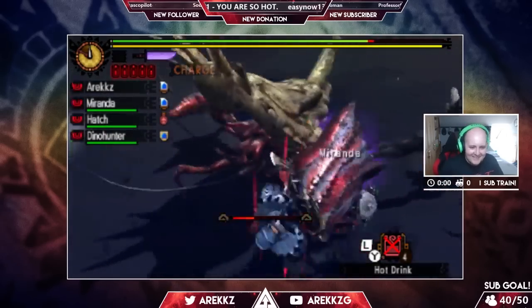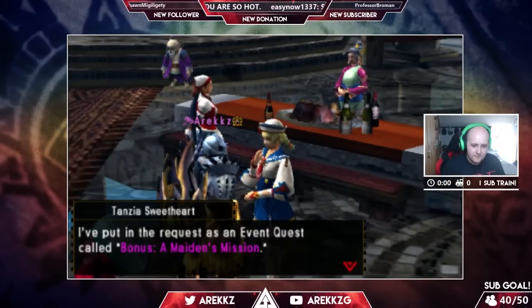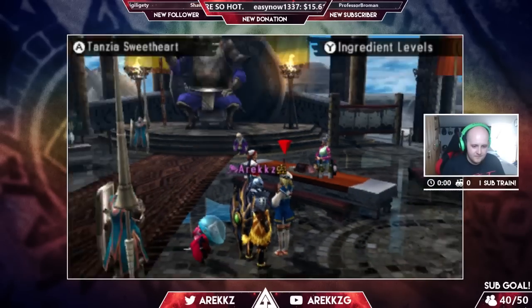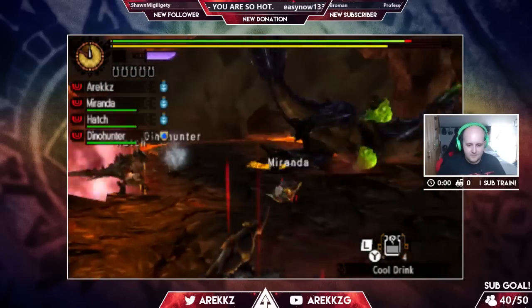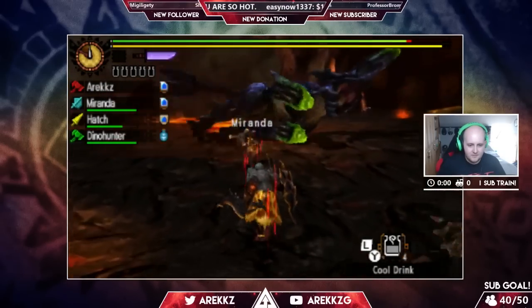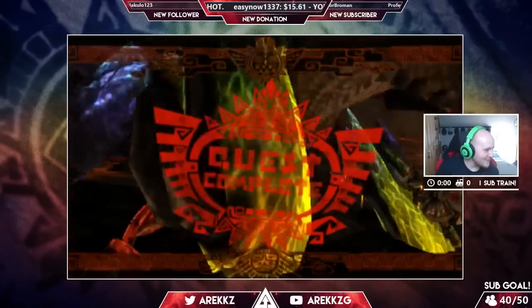Once you complete that, return to the hall and speak to the Tanzia Sweetheart. She'll have you do the quest 'Bonus A Maiden's Mission,' which will have you deliver a large Wyvern Tear. You head to the volcano, fight a Brachydios, and then grab the shiny that it drops. If it's a large Wyvern Tear, deliver it to the box and the quest is done — you don't even need to kill the Brachydios.